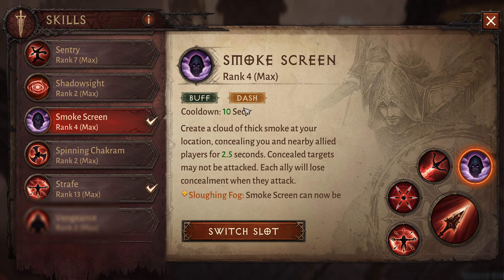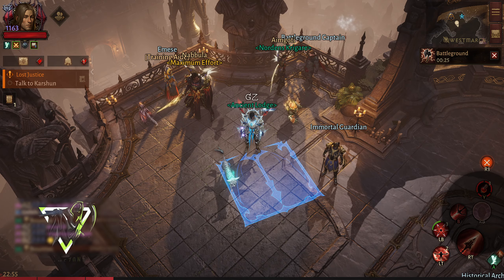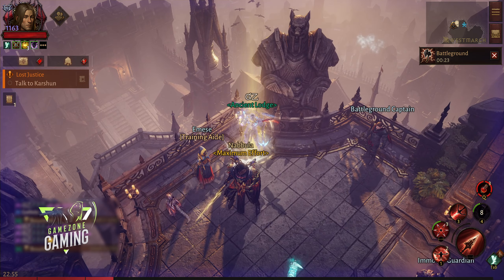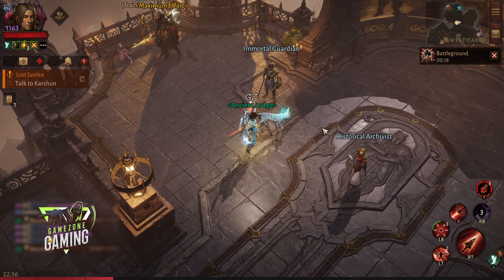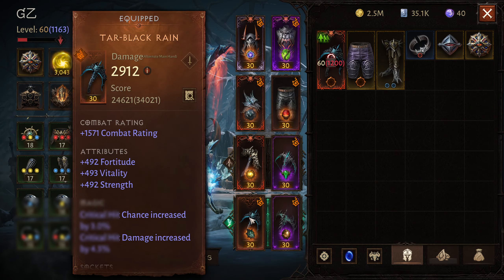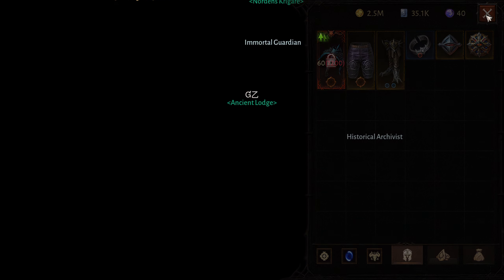Also, this is actually a dash plus buff skill, which is interesting. It was not a dash before, but now they have actually changed it into a dash, so you can see we can also move back to get out of loss of control. So this is actually very good — I'm going to try this out and let's see how it goes in the battleground.